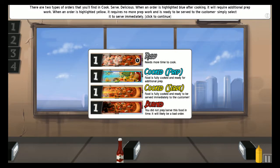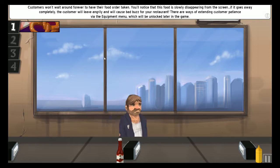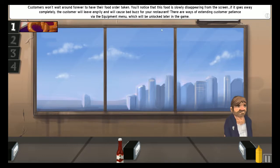There are two types of orders in Cook Serve Delicious. When an order is highlighted blue after cooking, it simply requires additional prep work. When the order is highlighted yellow, it requires no more prep work and it's ready to be served - the customer selected to serve immediately. You can only prepare one order at a time, however you can serve yellow cooked orders at any time to customers, even when preparing a different order. Customers won't wait forever - if their food disappears from the screen completely, the customer will leave angrily and cause bad buzz for your restaurant. There are ways of extending customer patience in the equipment menu, unlocked later in the game.